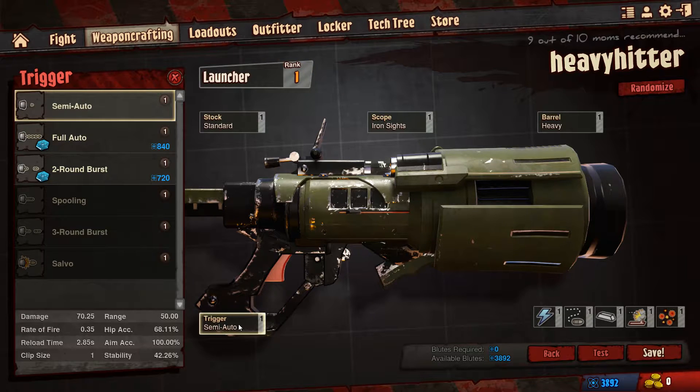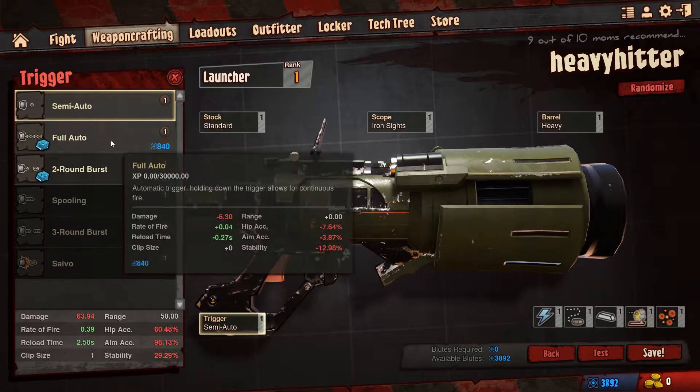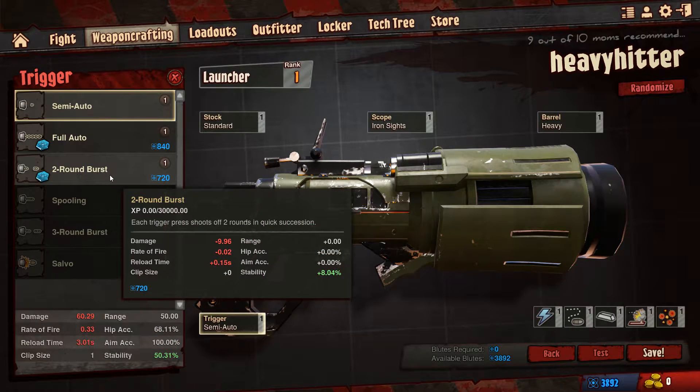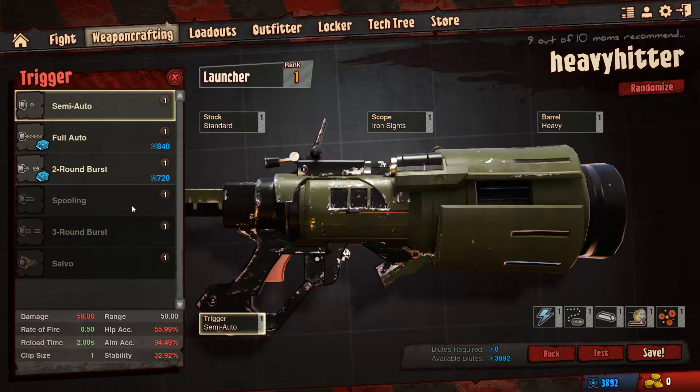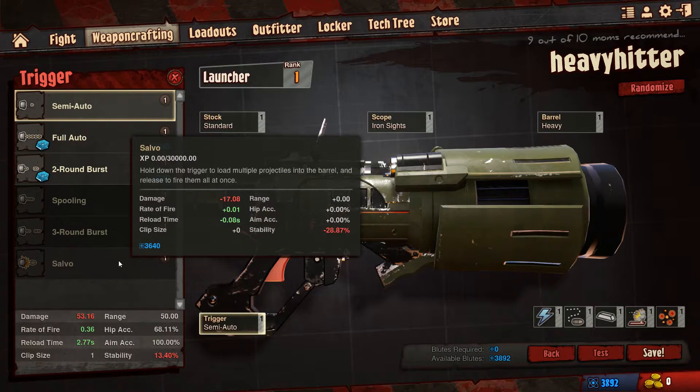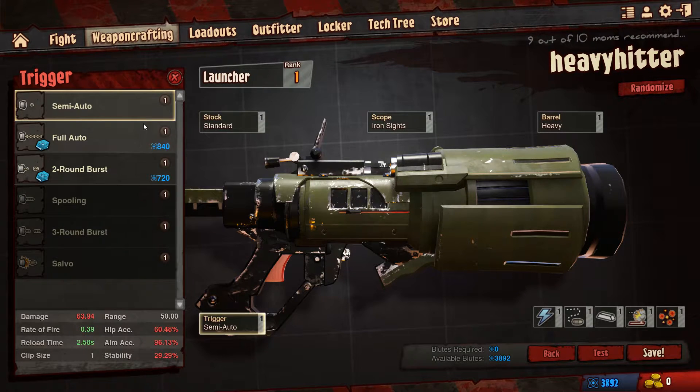So we've gone into stock. Now the trigger is pretty interesting. You can go semi-auto, which is obviously firing one shot at a time. Full auto, which is spraying - but remember, full auto won't work if you only have one rocket; it has to reload each time. Two-shot burst will not work if you don't have two rounds. Spooling is like wind-up and then it fires them quickly. Three-shot is three shots. And salvo is hold down the trigger to load multiple projectiles into the barrel and release to fire them all at once - but as you can see, it reduces damage and stability.